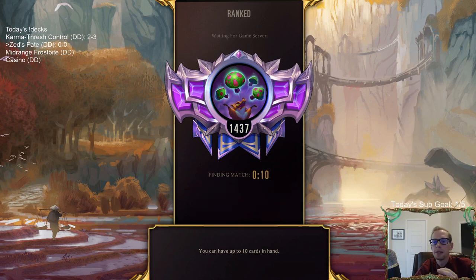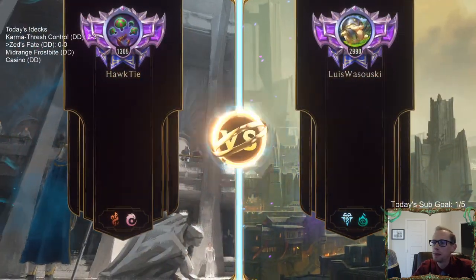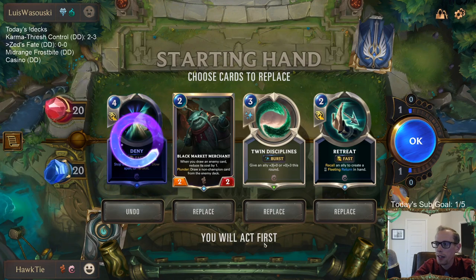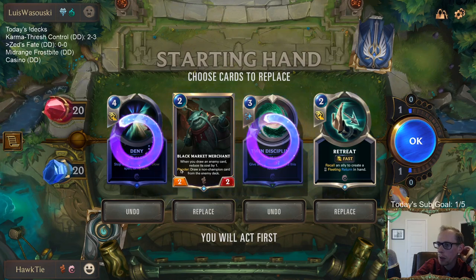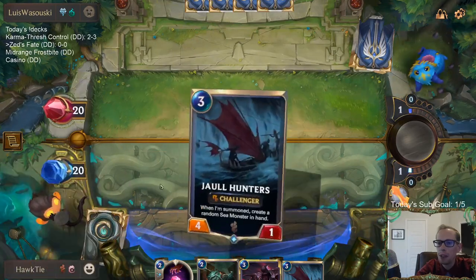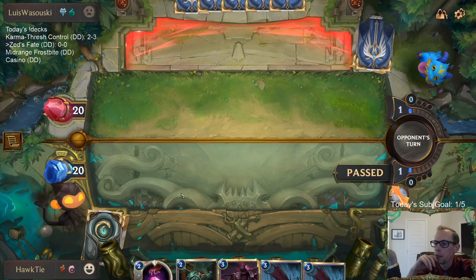Zed's Fate - first game. We got the scariness of They Who Endure as our opponent. Deny is great against Atrocity but that's about it, so we're mulliganing it. They don't target our stuff too much, so I want to find some way to turn on Plunder. Mulliganing to look for a Plunder enabler - ideally Prowling Cutthroat, a one-mana Elusive card. That's what I was hoping to draw.